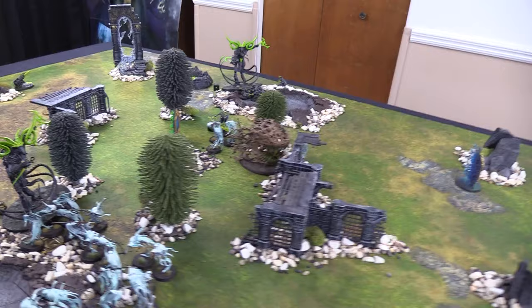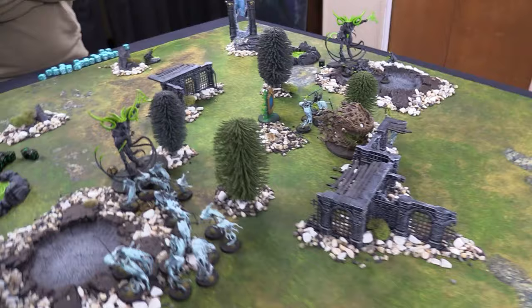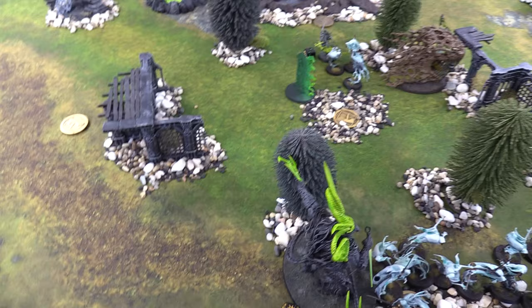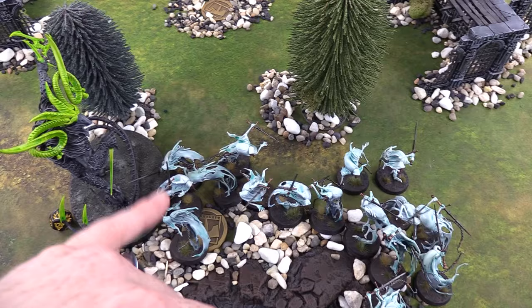Verifying the Guardian of Souls' remaining wounds — he has three attacks at D3 damage hitting on fours — one hit, one wound at rend-one. He has one wound left. Five Blade Geists pile into Patrick's general with All-Out Attack — hitting on twos — four hits, some at rend — general stops one save, takes four more wounds, leaving him with eight damage total and five wounds remaining. That ends the combat phase for Turn 2.